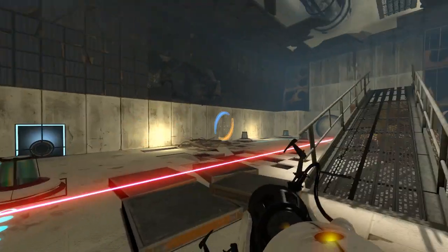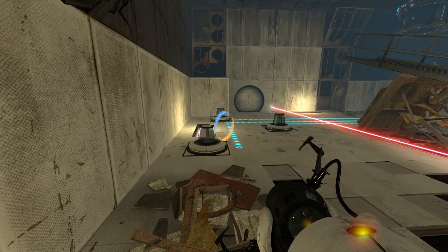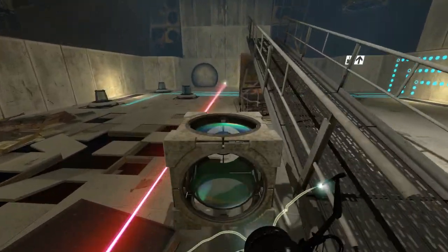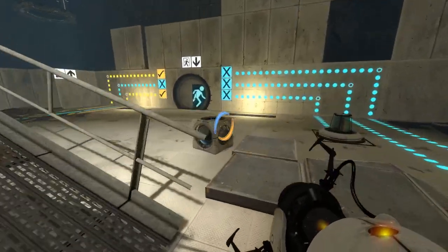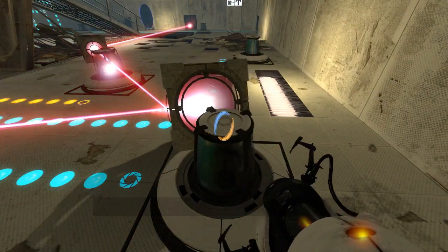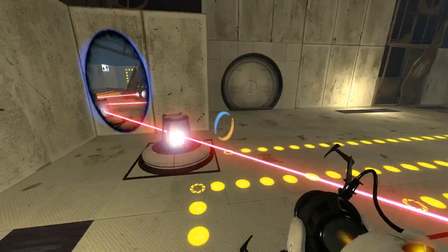Right — two laser cubes and a whole bunch of relays. I think this is the kind of puzzle that Death Wish hates. Might as well start somewhere. Oh, those aren't even in alignment? What if we do that, and then this? There's no good way to do that. That uses up all my portals already.